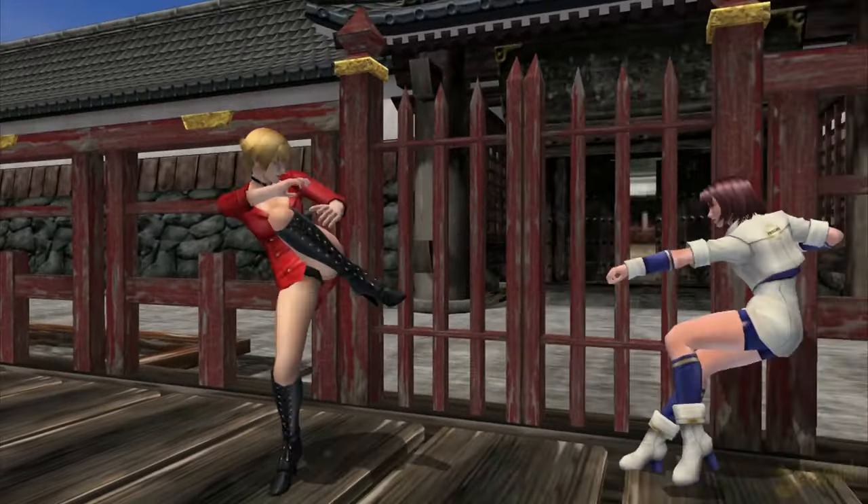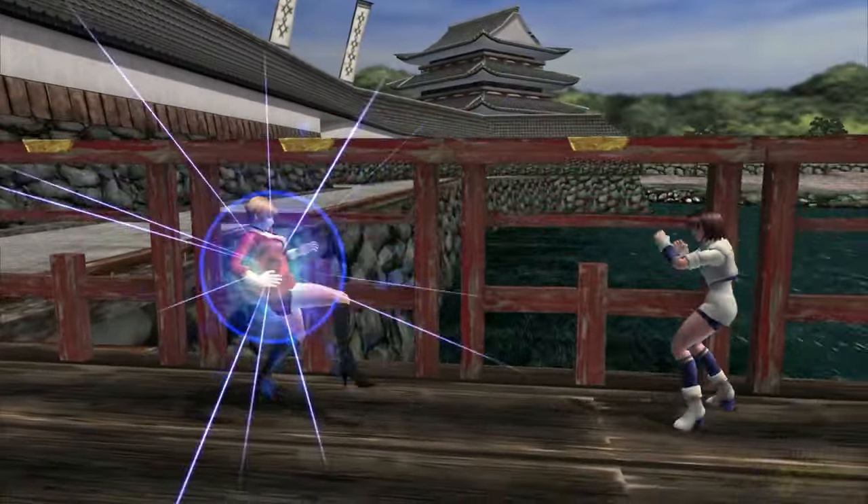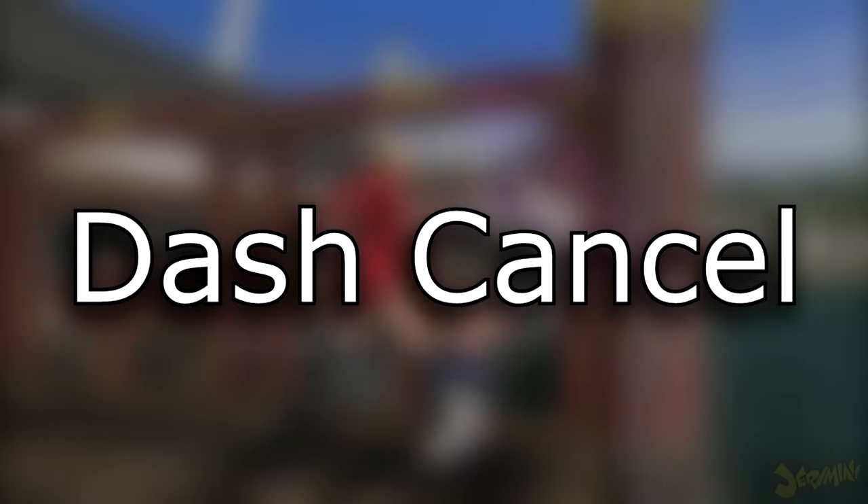Once you get the hang of the proper timing, you can do this to avoid the opponent faster, creating a good gap between you and the other player. This is called a dash cancel, and you can only do it on foot.